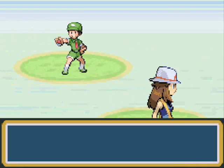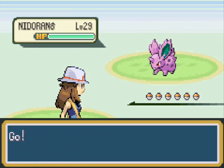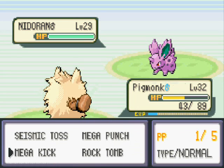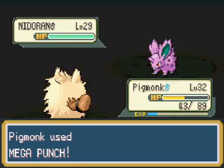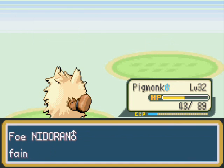He's searching for a Moonstone — has I found one? Yeah, in fact I have. I used it on my Nidorina to evolve it. Oh no — Camper Justin. Camper Justin Bieber. You're definitely going down now. I'm sorry, but you're going to have to die. It's just inevitable.